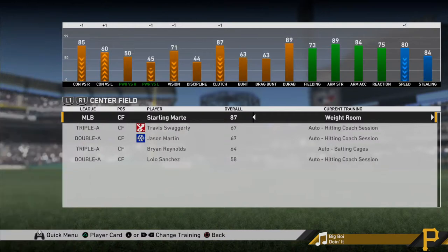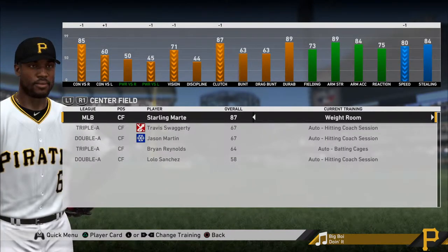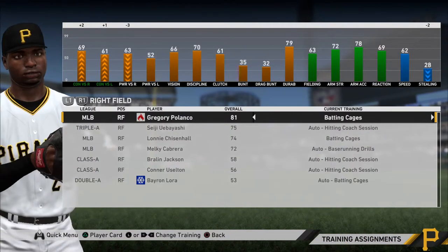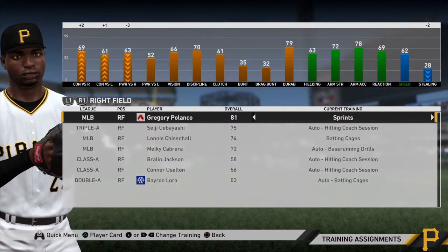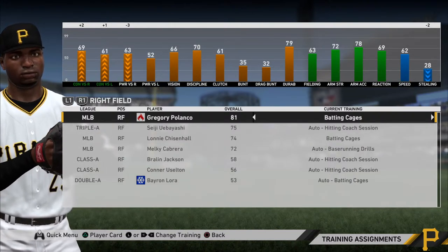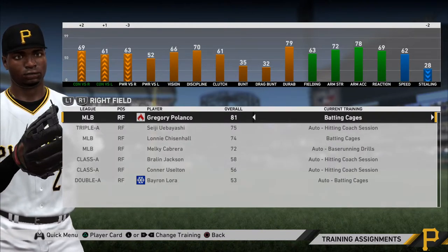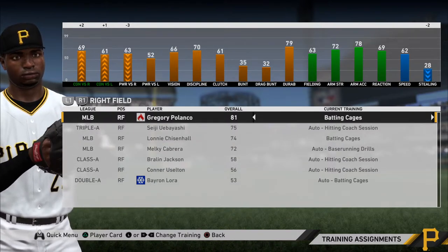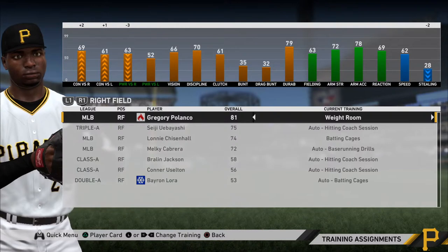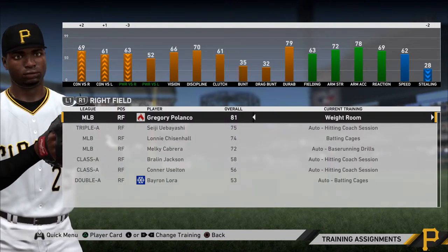And there are other things you can do for your fielders. If there's a fielder that struggles — like maybe Gregory Polanco doesn't have the best fielding ability — then I can scroll through these and see what I can do. Right now I have him in the batting cages to get his contact up, and as you can see he's got plus two and plus one. So he is progressing in those categories. We're only so many games through the season, so you can imagine how well they will progress by the end of the season.